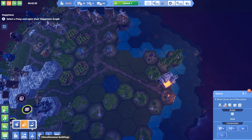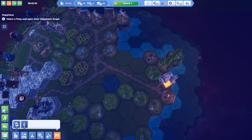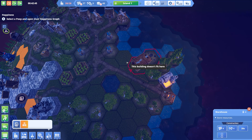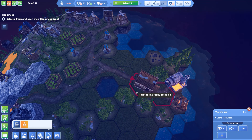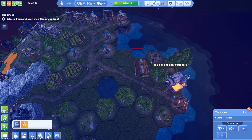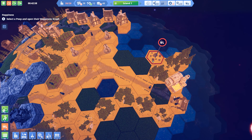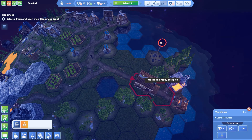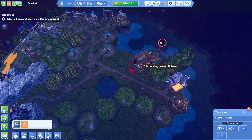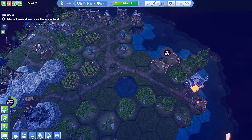It's a double building so it should fit there. Where's the warehouse exactly? This building doesn't fit here — can I put it across? Yeah, this should fit. I'll demolish that since the stone is needed anyway. Let's demolish that and put one of these here.